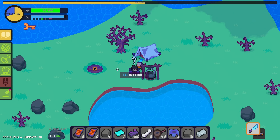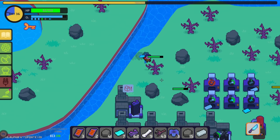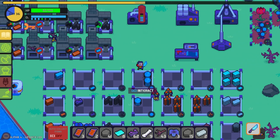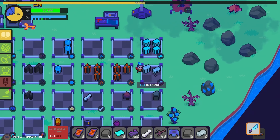Welcome back to some more Nova Islands, link down below. Last episode we talked to the witch who gave us a key and told us there's a big monster down there. We can either fight it or give it a flower. I'm going to give it a flower because that's the nice thing to do — especially on an alien planet where you've just crash landed, you don't want to make enemies.